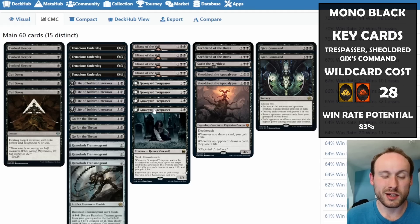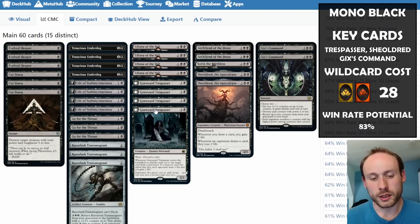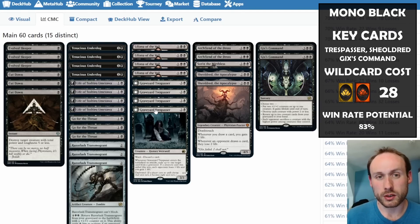Graveyard Trespasser's ward means opponents often prefer to use a board wipe rather than target it directly. Its graveyard hate is also really useful against opponents with Atraxa or Etali in the graveyard. If the opponent has a Tenacious Underdog, you can remove it with Trespasser and gain a little life.